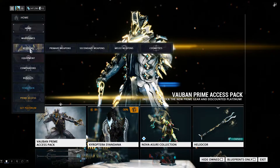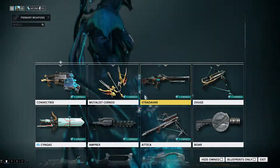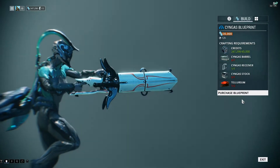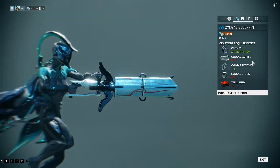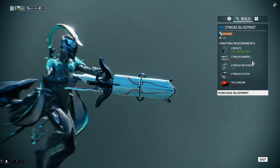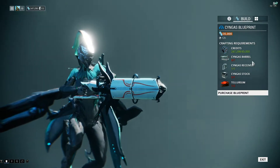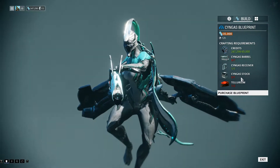The blueprint costs 35,000 credits to buy and 45,000 credits to build the weapon. You'll also need the three syndicate parts, two Tellurium, and a 12-hour build time.